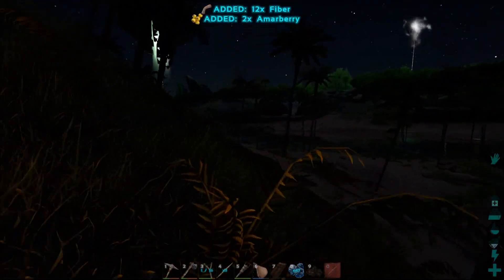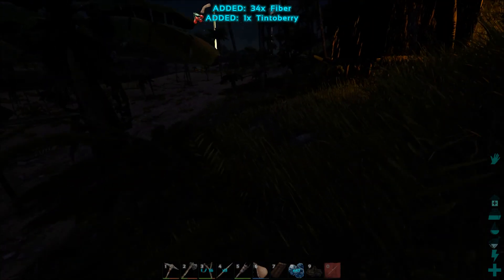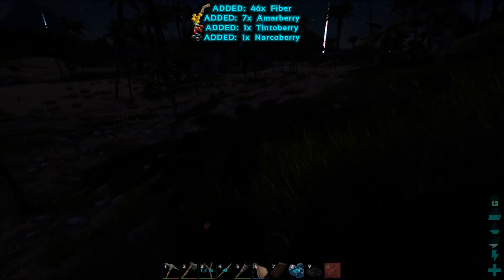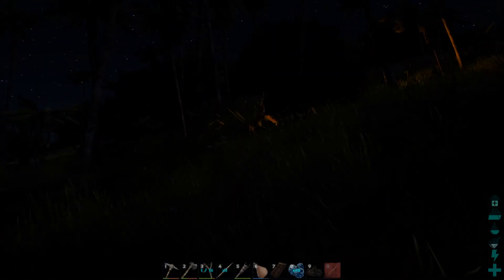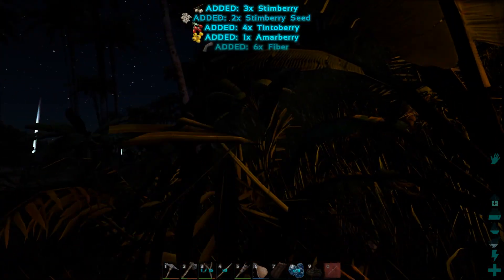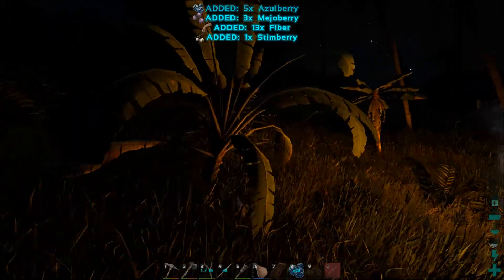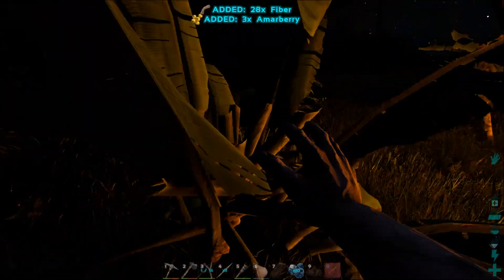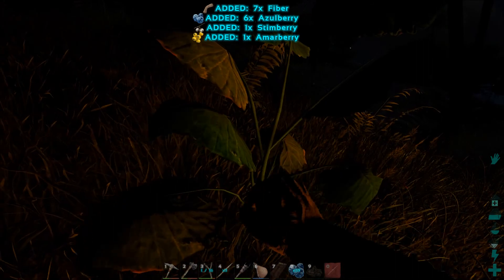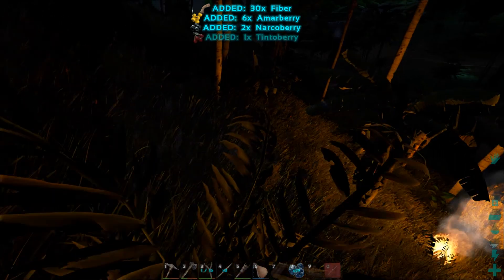One thing I've noticed is the more time we spend playing on this server, the longer the world save stalls happen. There's no real lag to speak of, but once every 15 minutes the server will basically hitch for about 5 seconds. You may have seen that — I was trying to pick from a plant and the game wasn't responding. This happens as a feature of saving the world, so that if something bad happens like a server crash, we still have progress. I've seen a lot of complaints in discussions about official servers being very laggy and rubber-bandy.